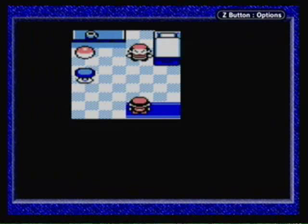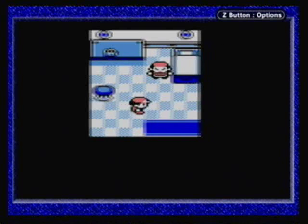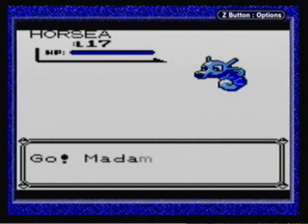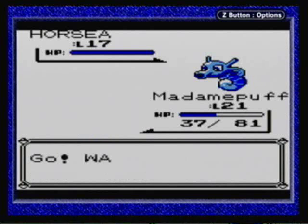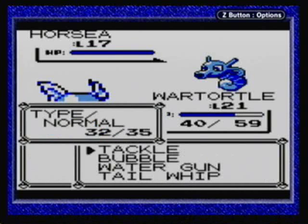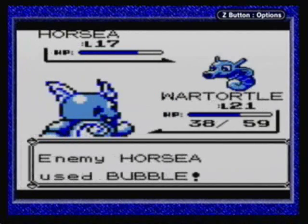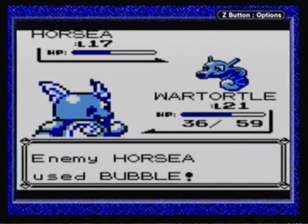I'm going to go ahead and fight this guy, then probably have to go back to the Pokemon Center because my Pokemon are getting pretty weak. I'm trying not to use Fearow as much because I really have one more use for Fearow, and I don't know if I'll actually need it — the fourth gym is actually a grass gym, which means Fearow would be really good. But I might be able to get the flying Pokemon I actually plan to use before then. So I'm probably not going to use Fearow unless I absolutely have to.